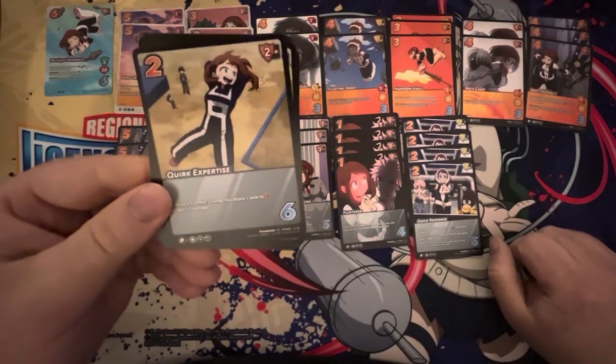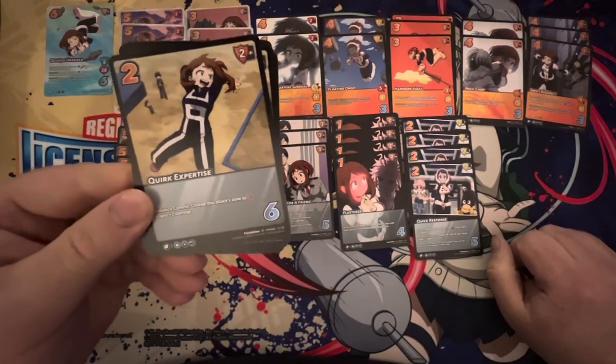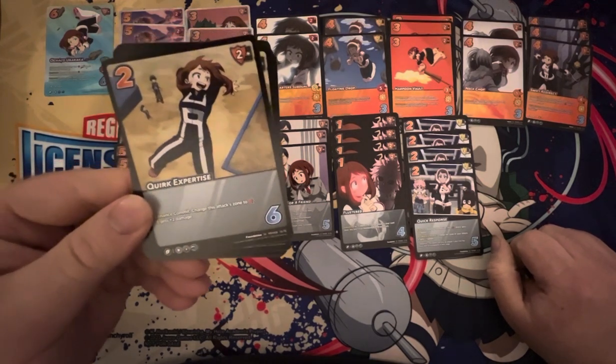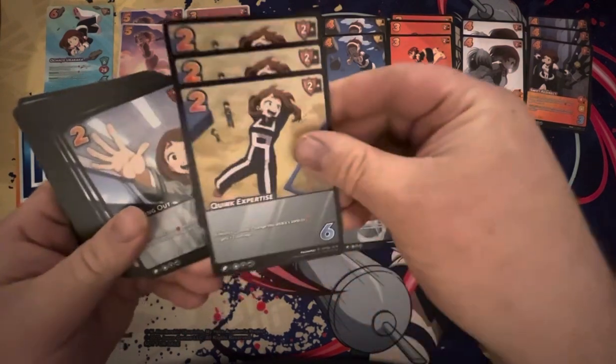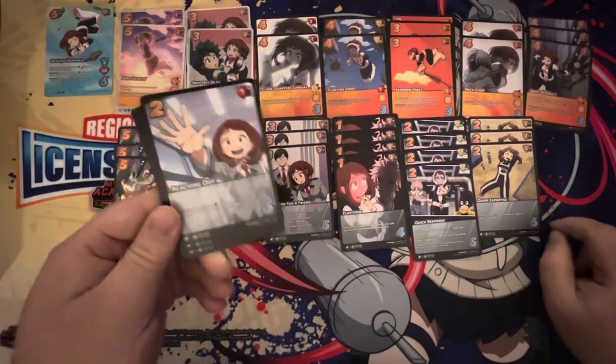Quirk Expertise — 2-diff, 2-mid, 6-control. We love the 6-controls. Enhance commit: changes attack zone to high, it gets plus-2 damage. So there's a mix-up in her foundations. That is wild. Love that — that's super playable.